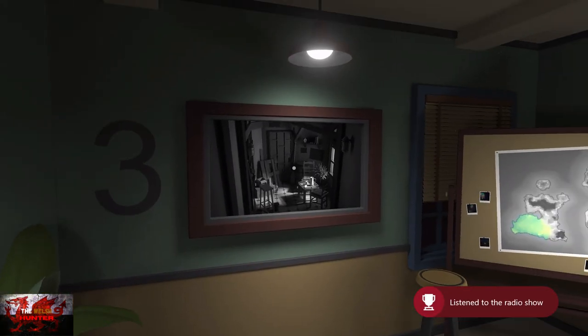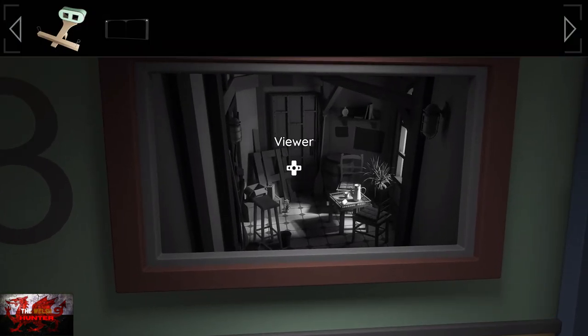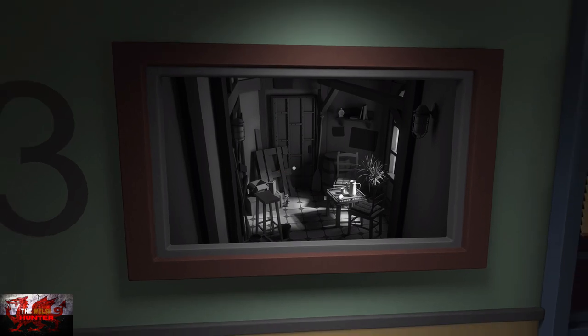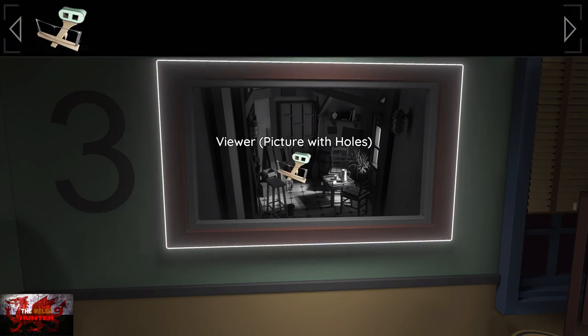Turn to the right, look at the radio, put the dial on said radio, and interact with it once — that should be that. To finish the game — the achievements are done — literally just use the viewer on this, combine the items together, interact with it with the viewer, and that is the game done.